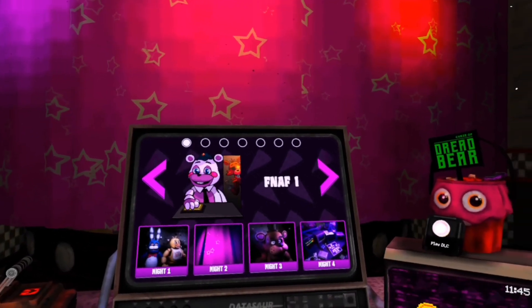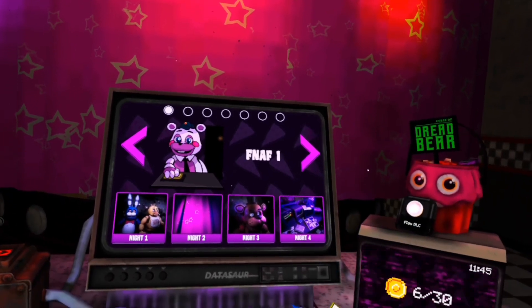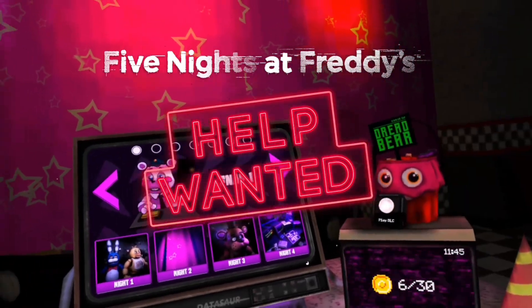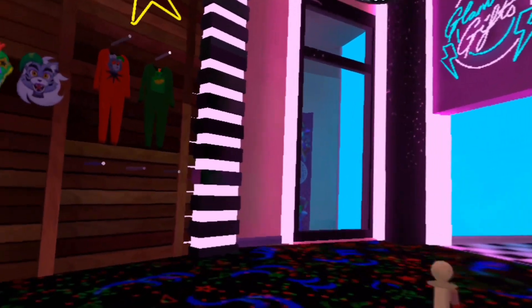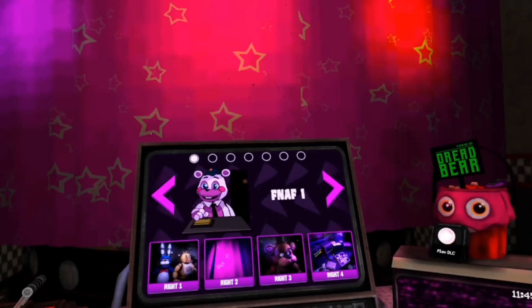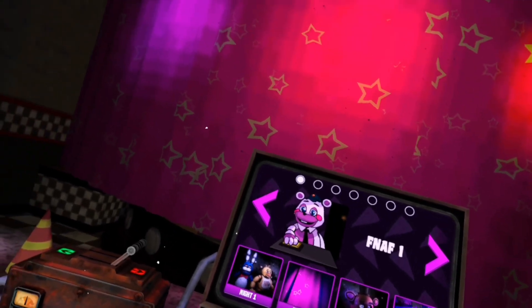Welcome to a new series where I'll be trying to play a different VR game every week that's not NFL Pro Era 2. This week we have Help Wanted — you know the series. I wanted to play this game because Help Wanted 2 is coming out in December and that looks pretty good from the trailers. If you want this game, you can get 25% off using my code down below — I get five dollars, you get 25% off.